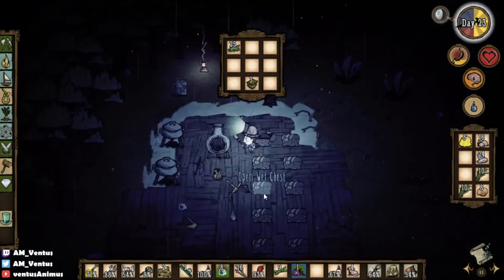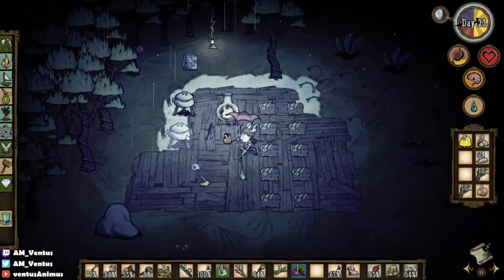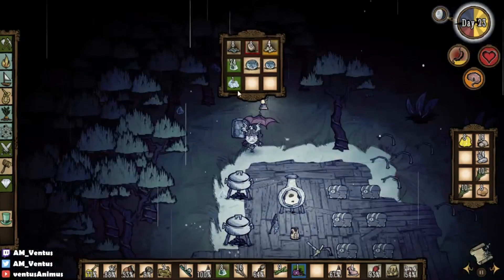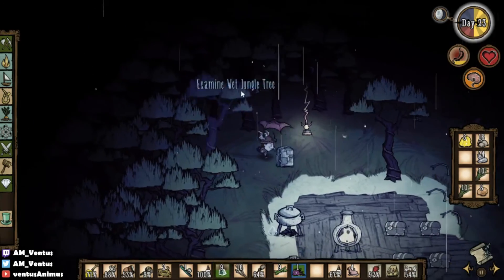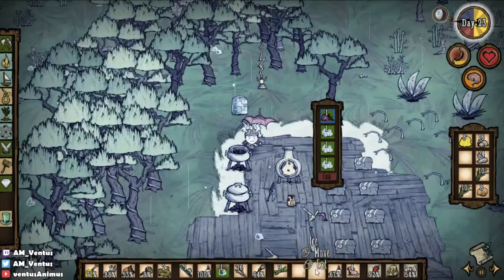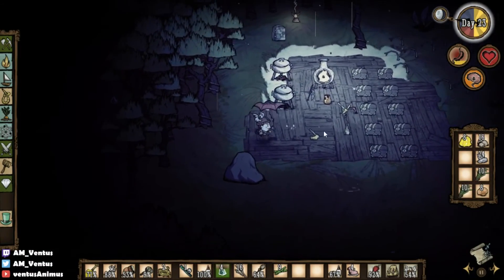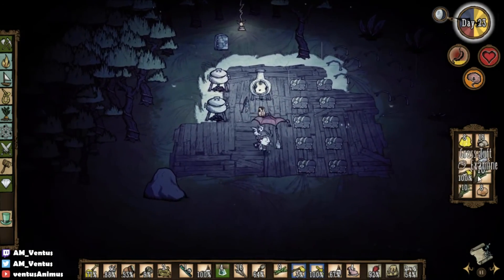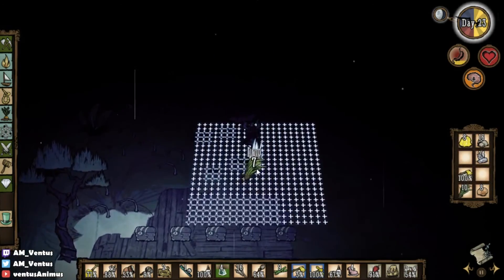I need to put a lantern in here as well — a bugged lantern — just so it's more convenient. What else do I need to do? I need to get rid of this rock too; it's just sitting there. Gotta plant these as well; I'm just gonna put them very close by for now. Eventually they're all gonna move and they're gonna actually look pretty, but right now I don't care too much.